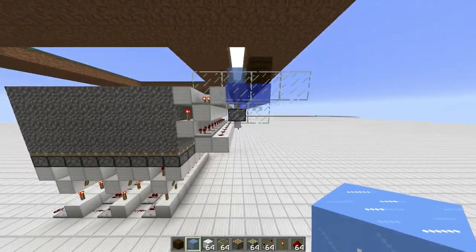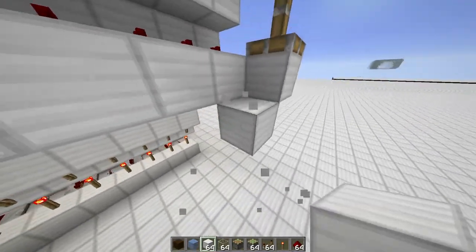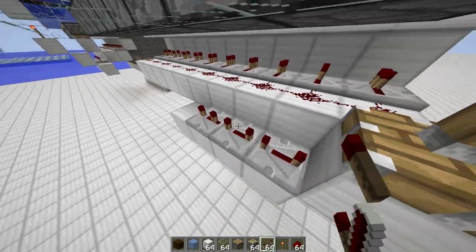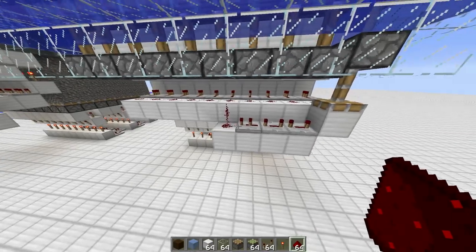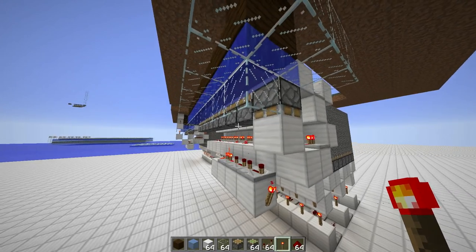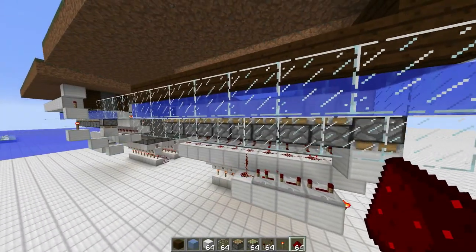The next step is to reset those pistons. First, we need to remove the power in order to retract the pistons at all. Three repeaters, one on two ticks, will do the job and then this will power them. So we retracted the thing. Now, we don't only want to move the ice blocks upwards, but also to the sides.